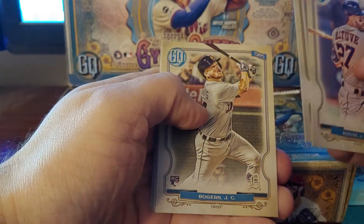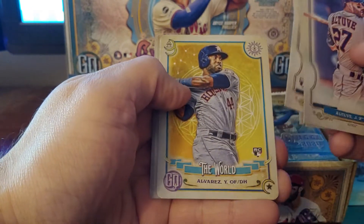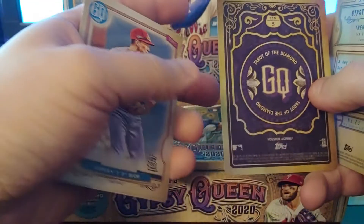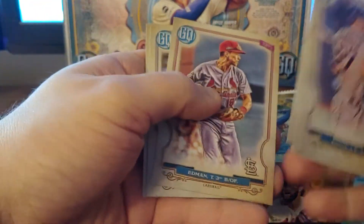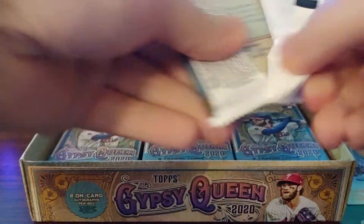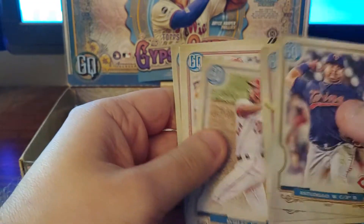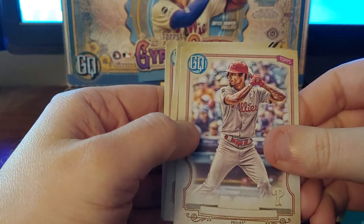Jose Altuve, Kane, Jake Rogers, Trent Grisham. We got our first Tarot card and it is a Yordan Alvarez — The World Tarot. These Tarots do have short prints and variants. Also Zack Gallon and Tim Lopez.